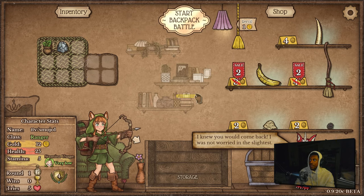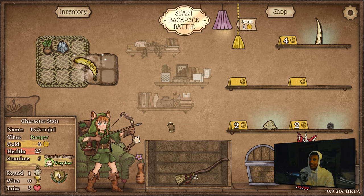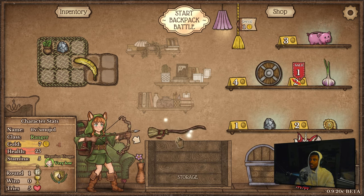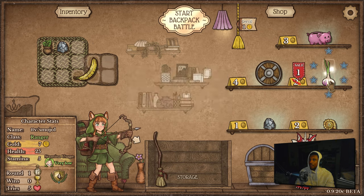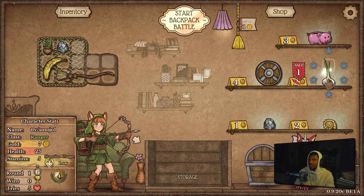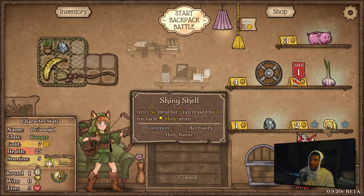Better start than last time — well, not really, last time had a really good start. But gaining a weapon on sale and a banana on sale isn't bad. Garlic on sale, stone, I see a shiny shell as well. What am I building? I'm just trying to do the mana bomb again, that's about it — see if we can use some of the newer beta items to benefit from it.